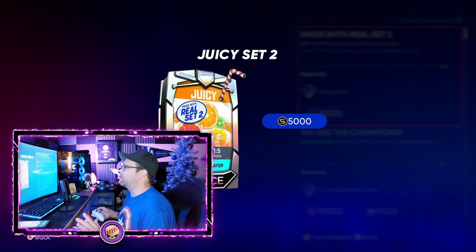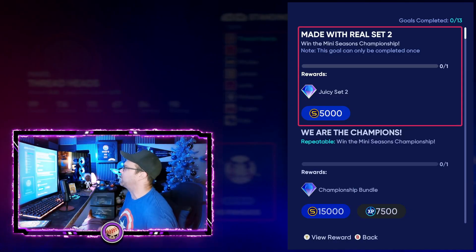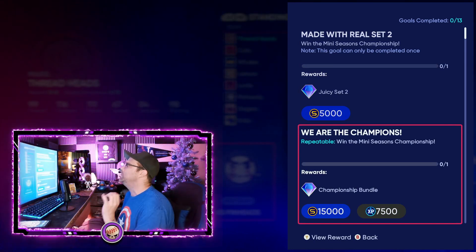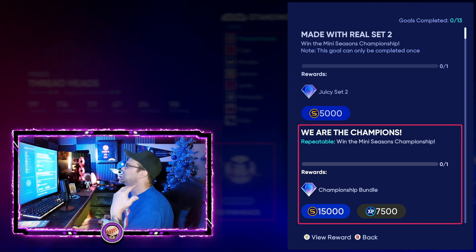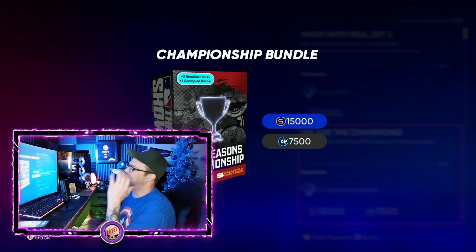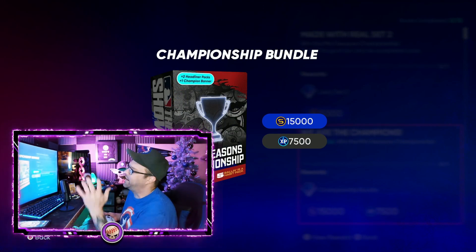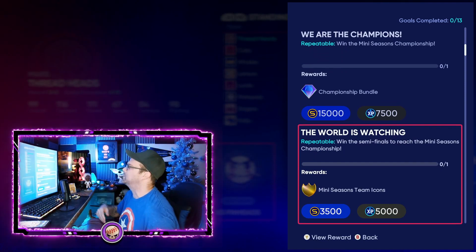You can do it on any difficulty — 5,000 stubs and a juicy Set 2 pack, pretty good right there for winning the championship. This one's repeatable: every time you win the championship you're going to get the championship bundle — 15,000 stubs, 7,500 XP, 15 Show packs, plus five Ballin' Is a Habit packs and two headliner packs, plus the championship banner. This one — reach the semi-finals — gets you the mini seasons icons, XP, and stubs.